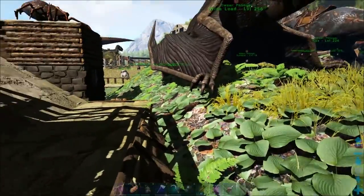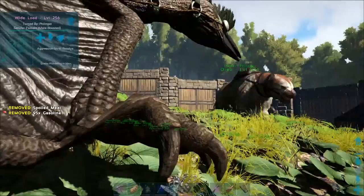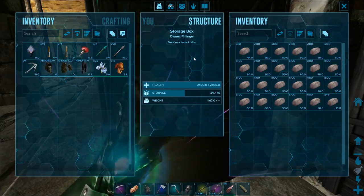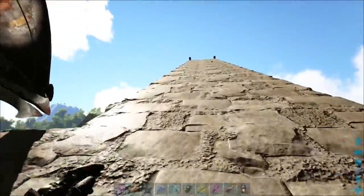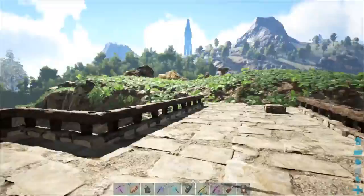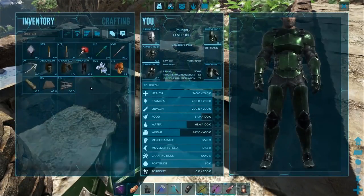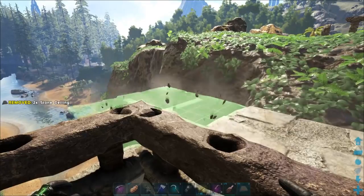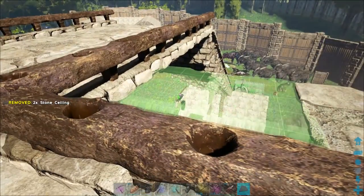I'm going to have to load up wide load. Give me a few minutes. I was getting ready to go up top to the mountain, but you know what? I think I just want to build it down here. It'll make the metal runs a little more time-consuming, but it will also make it so where it's giga-proof, or at least a close semblance of giga-proof for now.